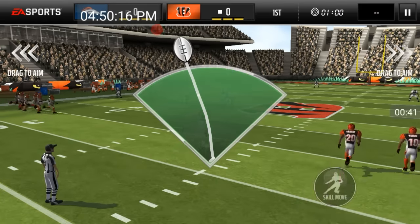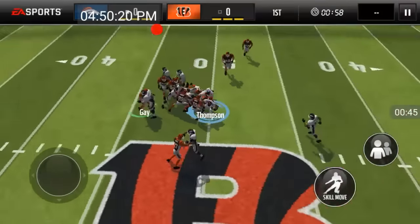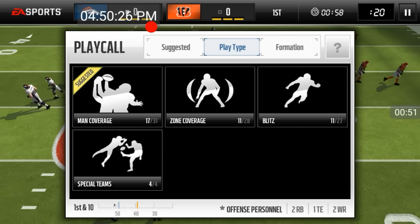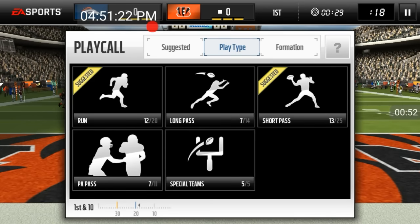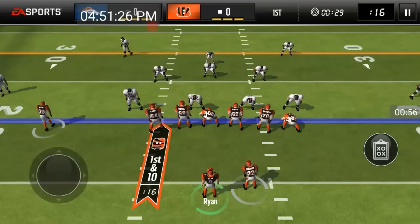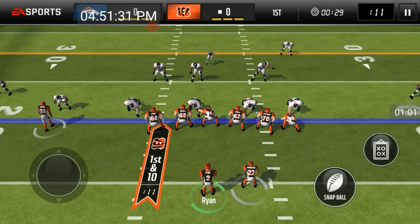Alright, so I'm about to show you first — it's going to be for rushing. You want to get on offense basically. Okay guys, we're here on offense. What you want to do is you want to do a passing play, because you do not get negative yardage basically. So if you get negative yards, it's not going to subtract from your total.